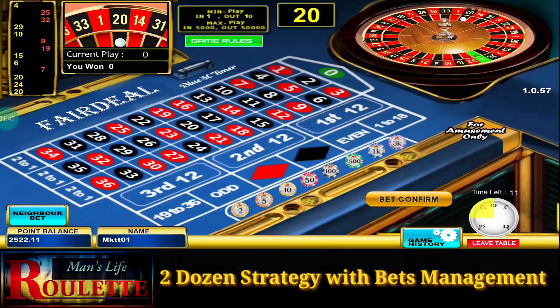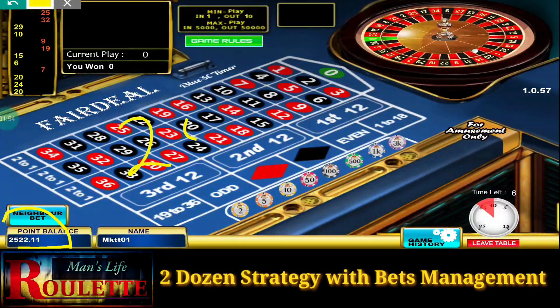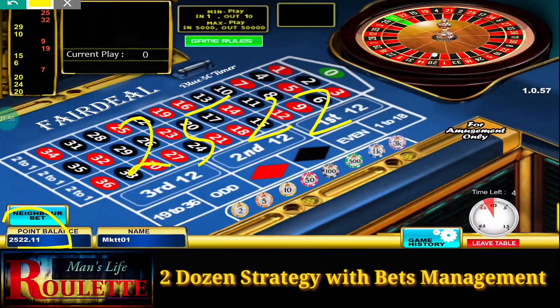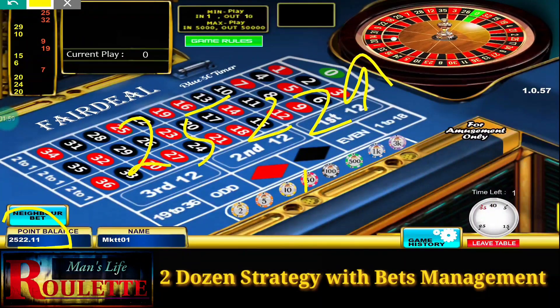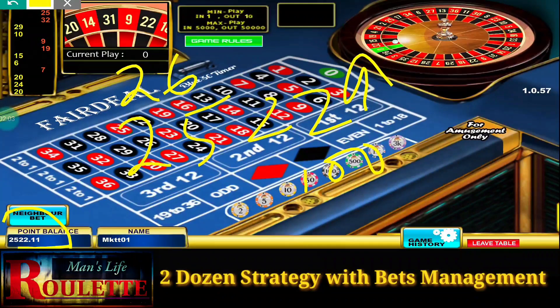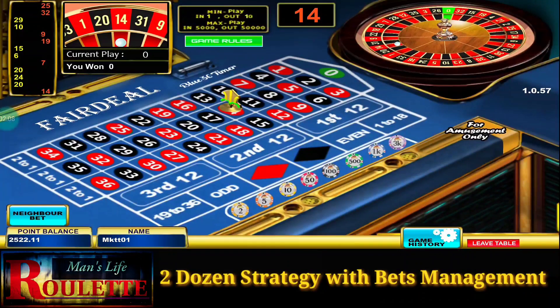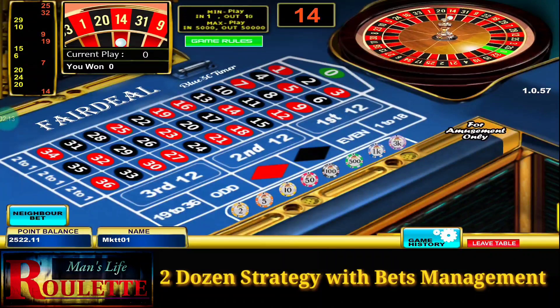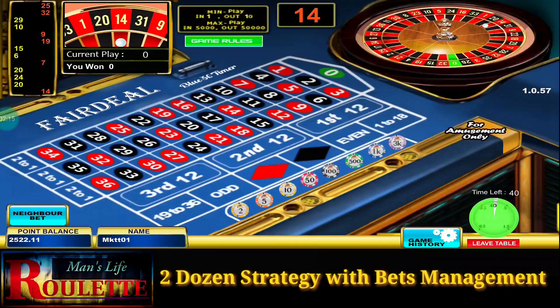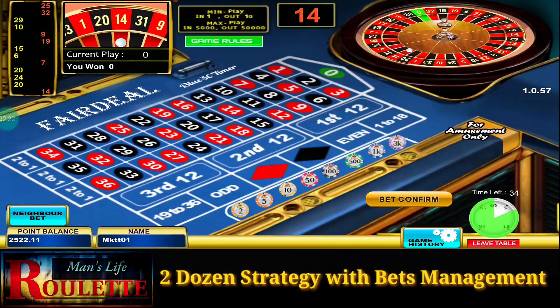So as you can see I have a bankroll over here — it's 2522 points. And my objective is to make a profit of 100 points, so I will have to continue the game until 2622 points. So let's see how this actually works. You can choose any of the two dozens — that depends upon you, it's quite random. But always you have to choose two positions or two dozens at the same time. So let's begin.